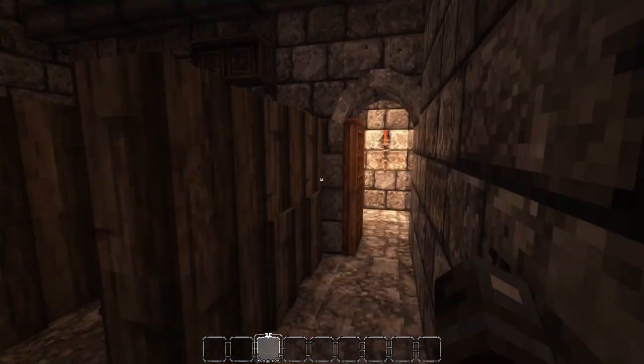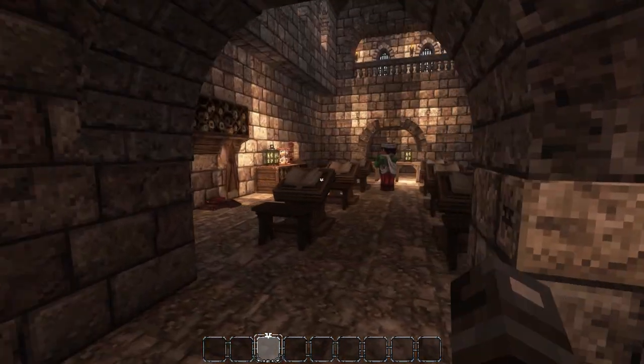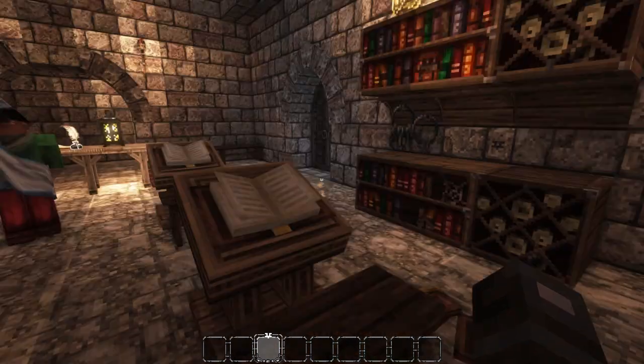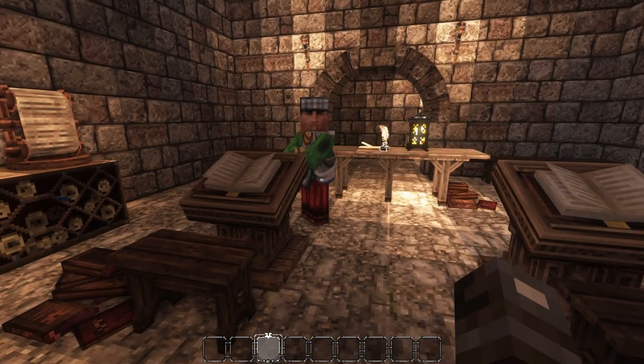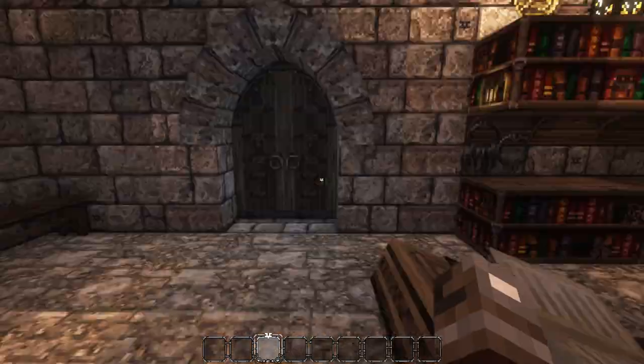There's a rat in here — probably not the most healthy sanitized area. And here is a study hall — this is where they study their book of God, or whatever you want to call it.